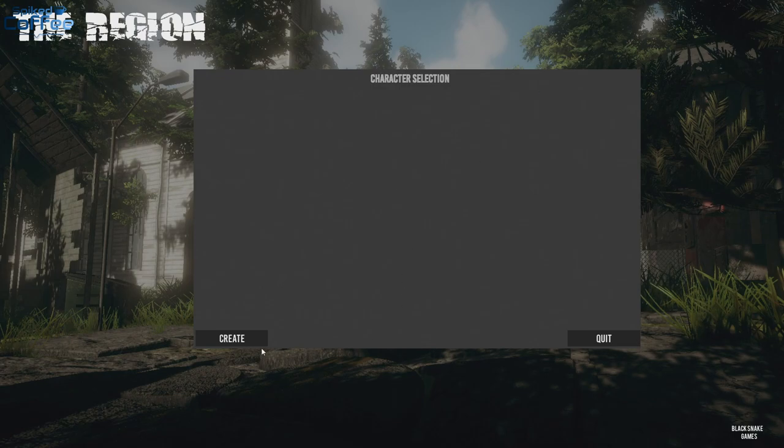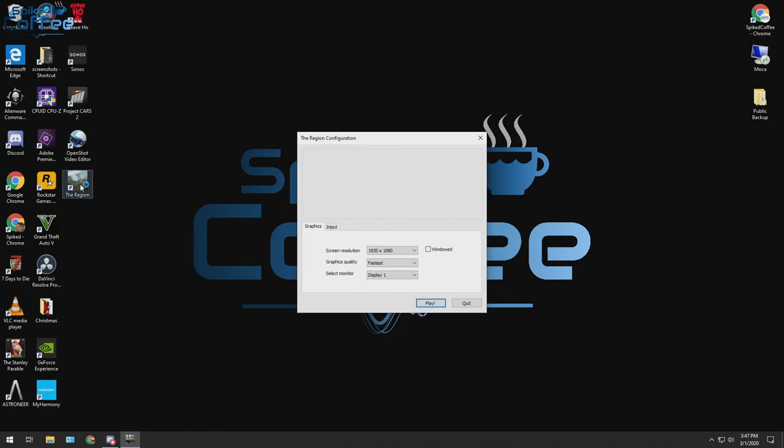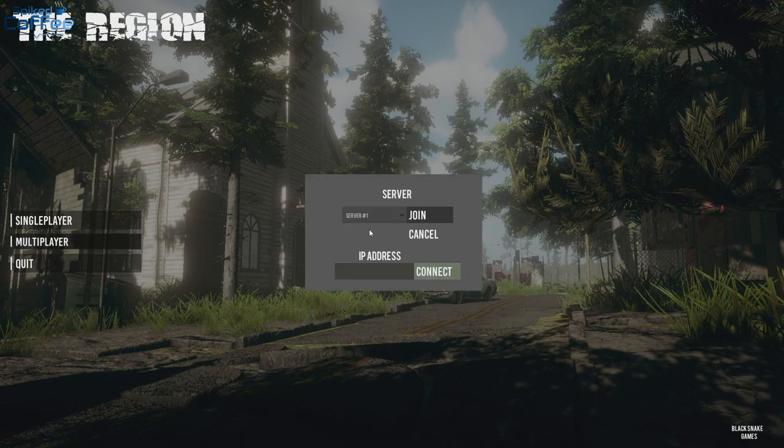Why did I do that? All right, we'll just pick server one and join. I like number three — can we go with server number three? In a minute, all right, I gotta quit again. Oh gosh. This is already an epic failure. Oh Jesus, we've barely begun. All right, I need a drink. Get that canned wine going.